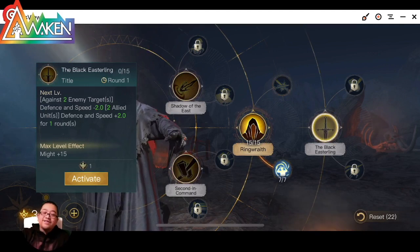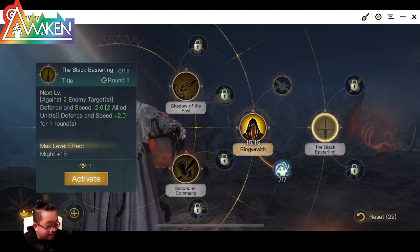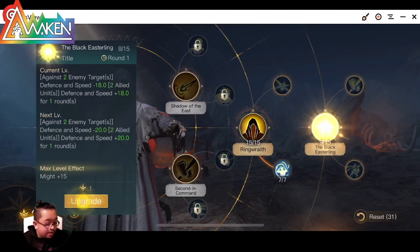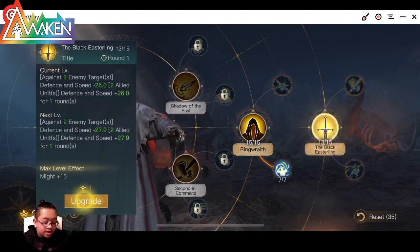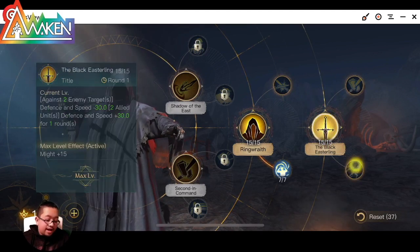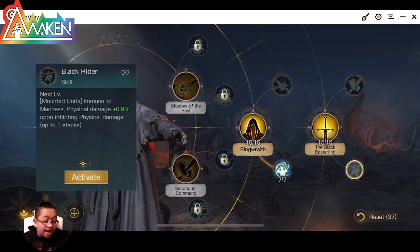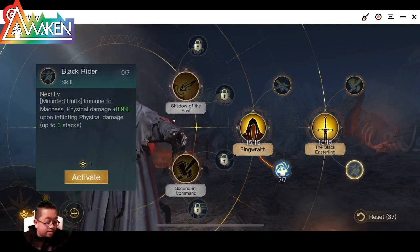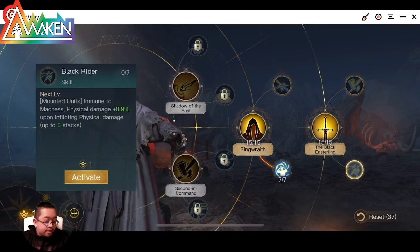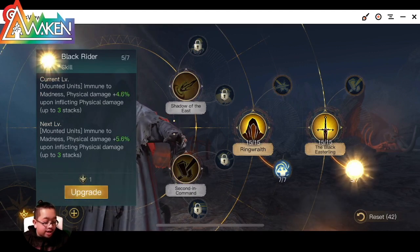So basically, we increase our speed and decrease their speed. We're going to pretty much max this out, and the reason we want to max this out is we get an extra 15 Might. We need to be at level 14 anyway in order to get the Black Rider skill. It's a Mounted Unit, immune to Madness, with Physical Damage at 0.9.